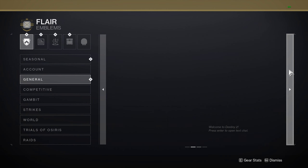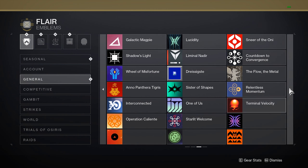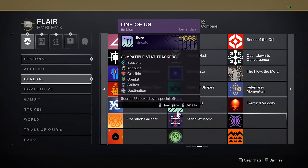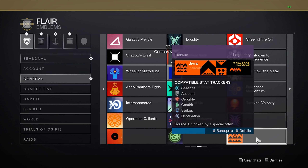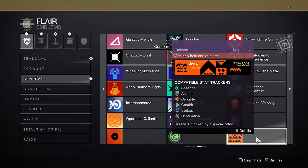And from here, in the first, second, third, or fourth tab, you should be seeing your emblem. The emblems are bugged and kind of interesting — something is definitely not right with the game today. But you should be able to see your emblem right there with no name.